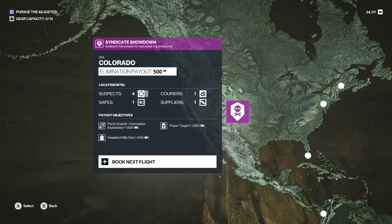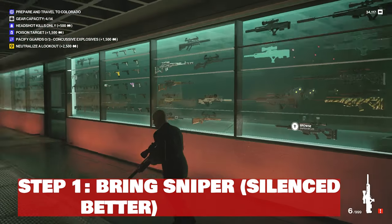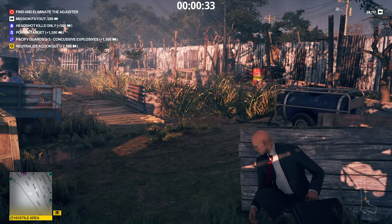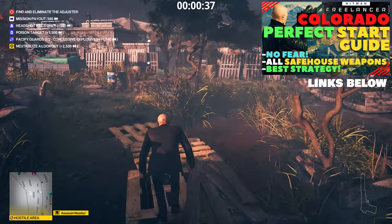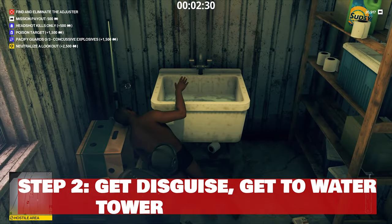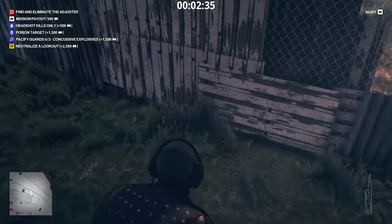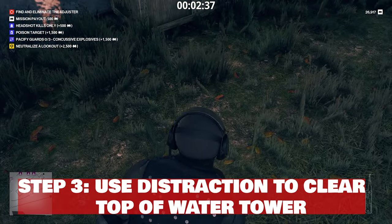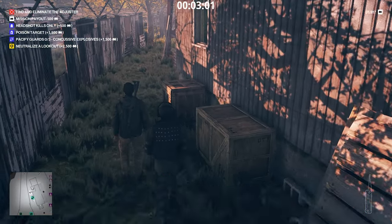I'm going to start a campaign showdown in Colorado. First grab a sniper rifle — a silenced one is better. You're going to have to get a disguise early. Refer to our Colorado perfect start guide to know how to get a disguise very easily and fast. Get to the water tower once you have your disguise, with either the point man, elite disguise, or the demolition expert.